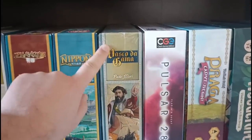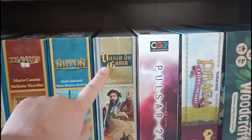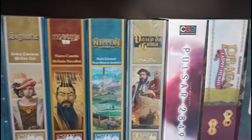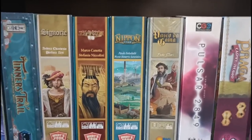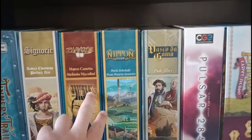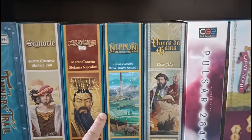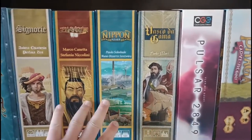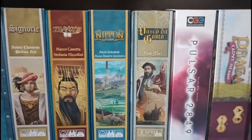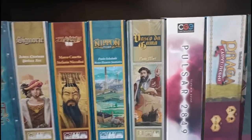Vasco da Gama is still in cellophane — I used to own this game, sold it, regretted it, and bought it back. These are pretty heavy euros, especially Nippon and Zanguo. I've got content released on both, and they're so interesting and quite unlike anything else out there. If you like heavyweight euros, these two are really ones to look at — the rules aren't too bad, but the decisions are so crunchy.